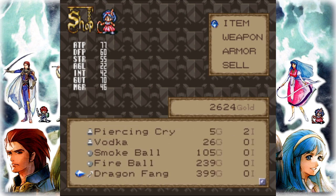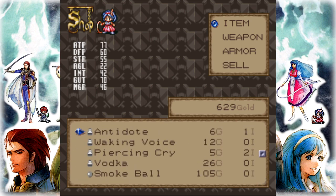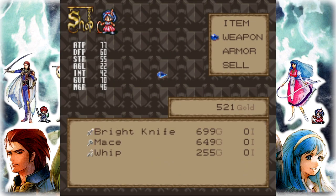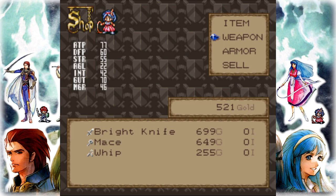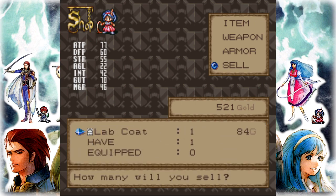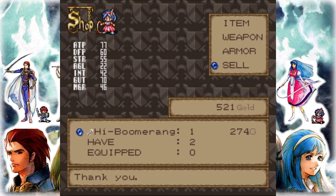Dragon Fang — I don't know if it's better than the High Boomer or not, but a few of those may keep me alive. Bright Knife — I'm just pressing all the wrong buttons today. I'll sacrifice one for a weapon upgrade.